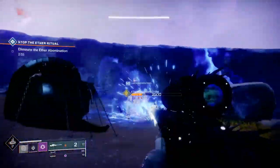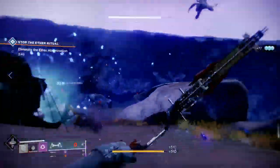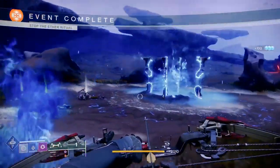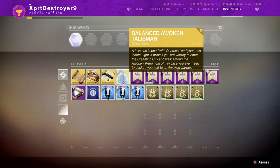The next thing you'll need to do is return to the Spider to get your next step, at which point he'll task you with killing a lot of taken enemies. The fastest way I've found to do this is just to run the Lake of Shadows strike and take out as many taken enemies during the strike as you possibly can. All the enemies at the end of the strike are taken, so you should be able to get quite a few kills in a short period of time.